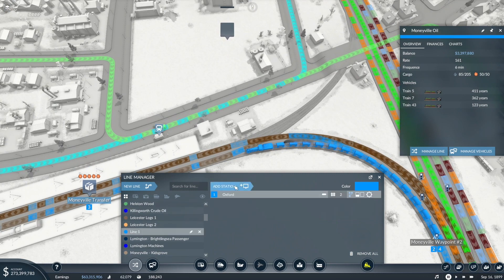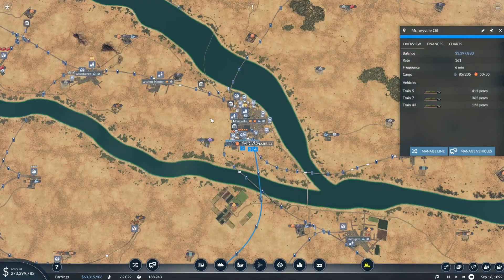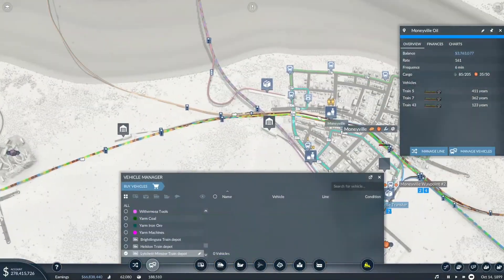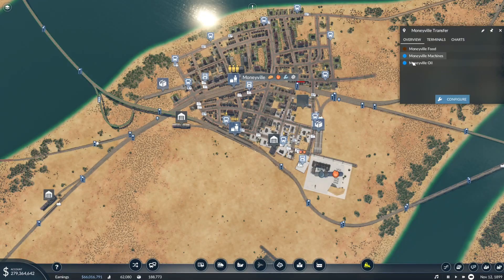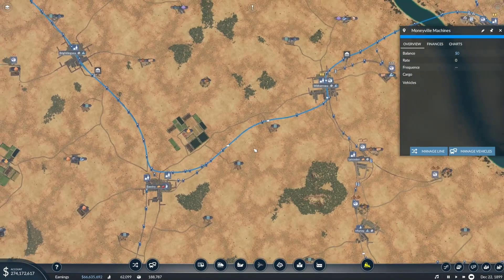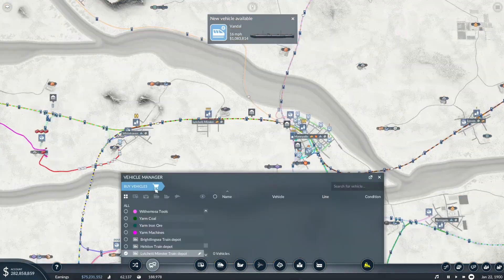We're creating a new line — Moneyville Transfer, Platform 1. That's Moneyville Machines. That could do with a train — probably just one small train. It runs Moneyville Machines exactly how we'd expect it to. That won't need a big train because it's not that high a demand.